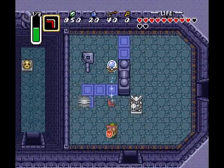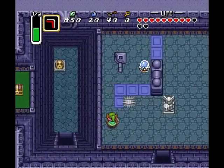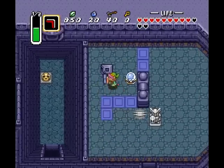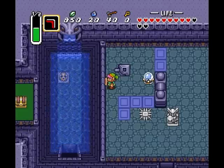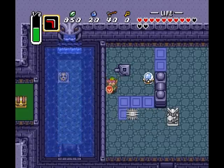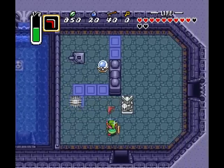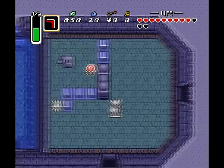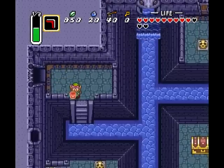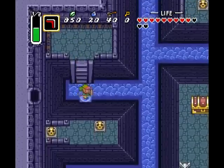You can actually just swing your sword right through there and hit it, or even just dink it with the boomerang since it will go through the switch plates. Now this section's filled up with water, we can actually continue. But one thing you do need to know is you need to set the switch back up.